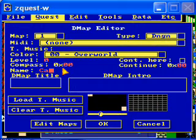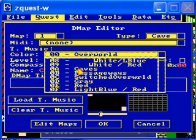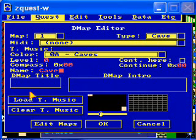We'll call it cave. The type will be cave. Map 1. Continue 0, 0 — we don't want to continue here. There'll be no music here. The palette, or color, is here for caves. And that should be all that you need to set for this one. Hit the map — no media. I think everything here is right. So now we have another demap set.